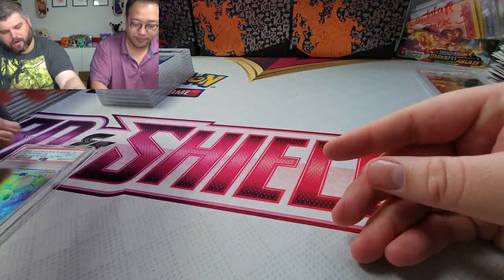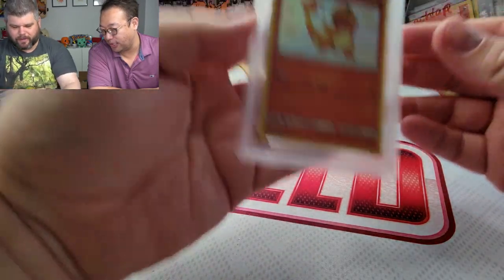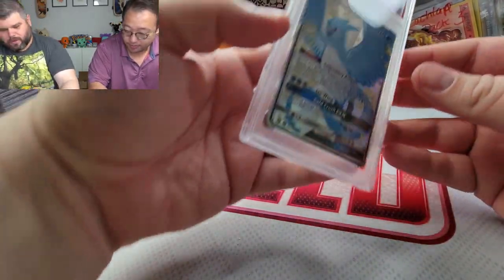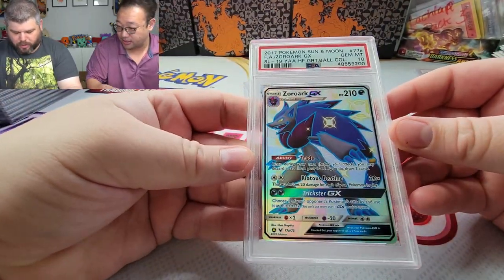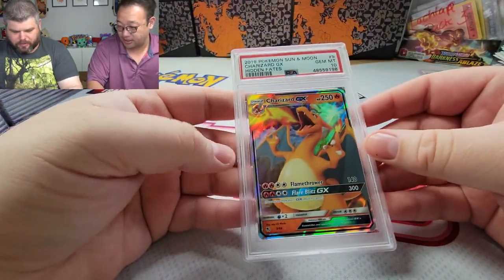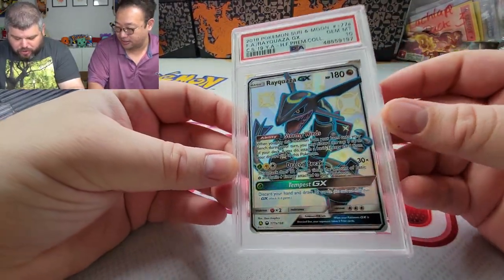The last final stack, ladies and gents. Charmander PSA 10, Hidden Fates Charmander PSA 9. Another Articuno PSA 10 — look at all these Articunos. Zoroark PSA 10 — this is a promo, nice. Another promo 10. Jesse and James PSA 10 — great to get 10s on promos. Another Charizard PSA 10. Rayquaza again — this is the second one, PSA 10. This card is shooting up in value.